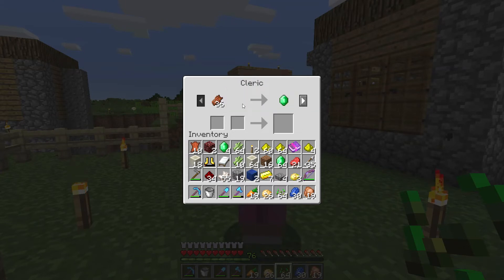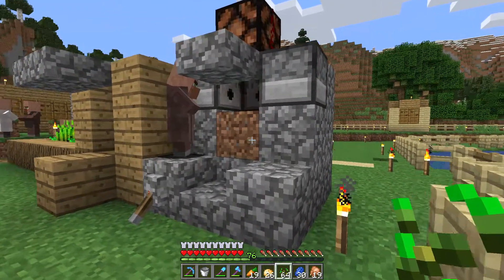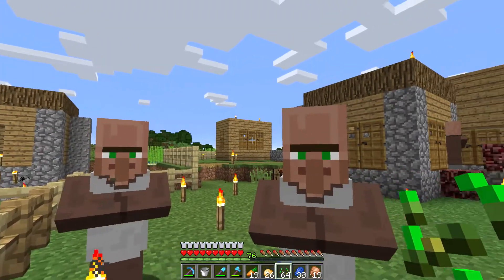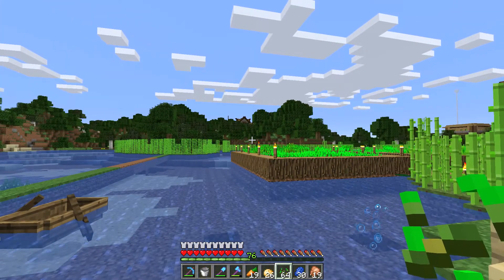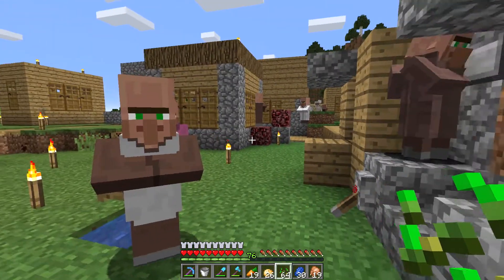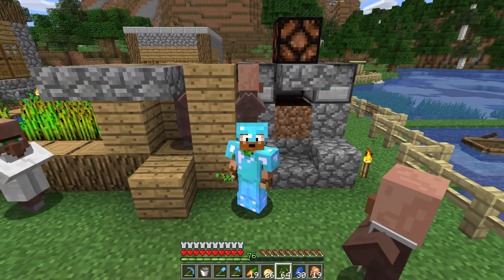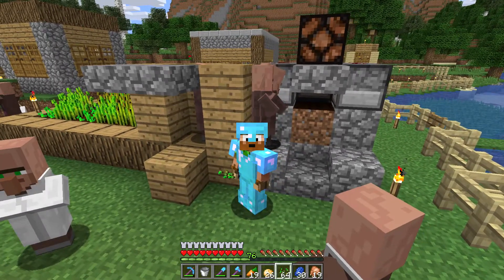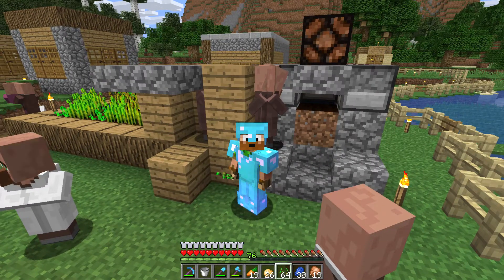A lot of rotten flesh and gold comes out of the gold farm, so I traded quartz with the cleric villagers. I'll take these emeralds and go find a mending villager — I think Rex has one in his little breeder over there. Alright guys, this is just a filler episode while I'm gathering materials to do the gold farm storage. Thank you very much for watching, check out the other players in the description — they're doing a lot of cool stuff. We'll hopefully be back on the roof of the Nether doing storage for the gold farm. Thanks for watching, bye!